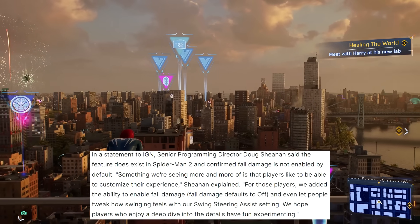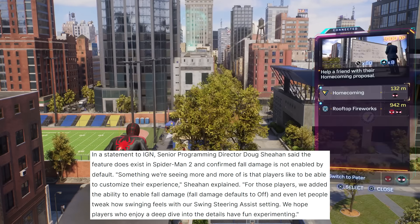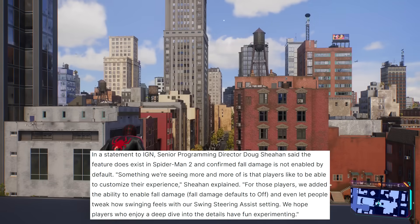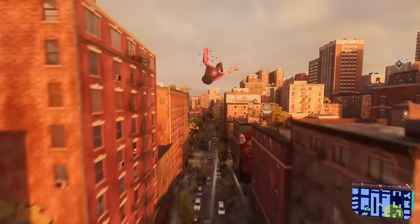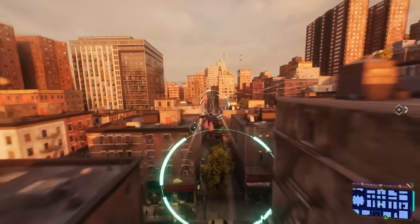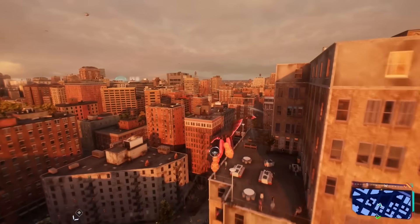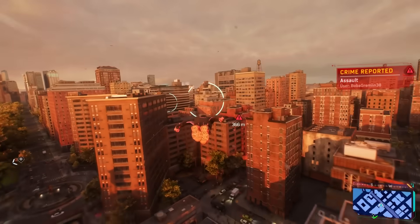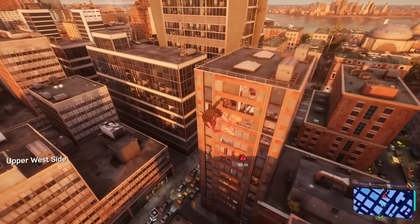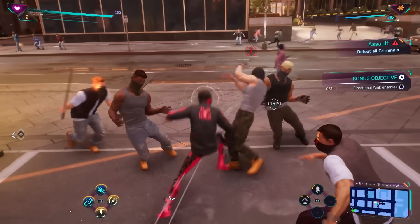To quote Doug directly: 'Something we're seeing more and more is that players like to be able to customize their experience. For those players, we added the ability to enable fall damage — the fall damage itself defaults to off within the options menu — and we even let people tweak how swinging feels with our swing steering assist setting. We hope players who enjoy a deep dive into the details have fun experimenting.' There are a lot of Spider-Man gamers who have been begging for fall damage ever since it was last featured in an open world Spider-Man game — Spider-Man Web of Shadows back in 2008 — so this is undoubtedly a welcome addition.